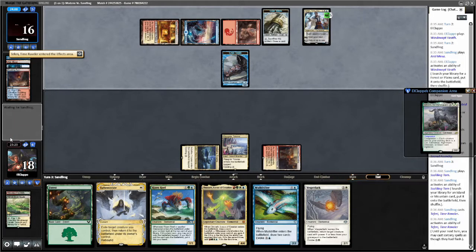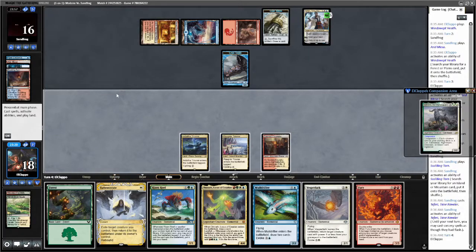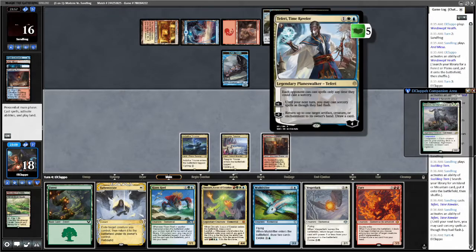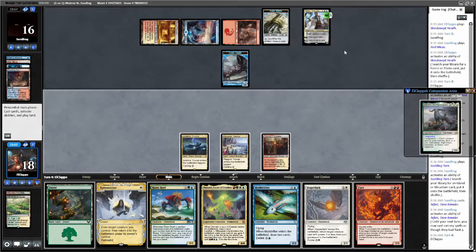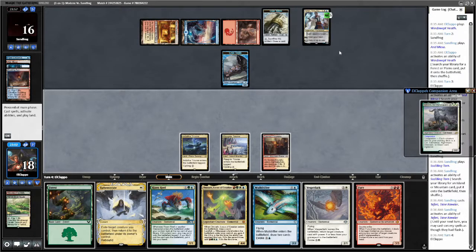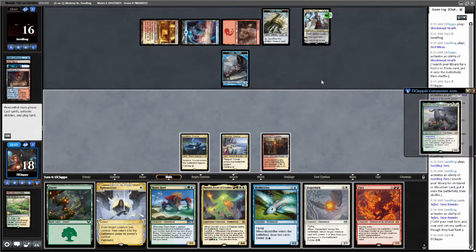I think we're gonna play Risen Reef and keep up Ephemerate. Fury! So we can deal — the problem with Fury is we can't Ephemerate it with its trigger on the stack because it's a Faerie. So we can kill their Crab, but we can't kill their Teferi. We actually can't even Ephemerate the Risen Reef like I thought because of the Faerie. What do we do here?